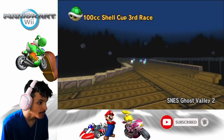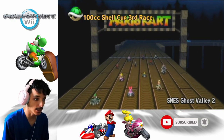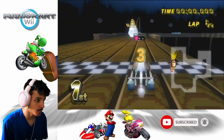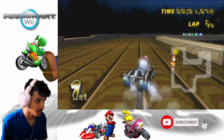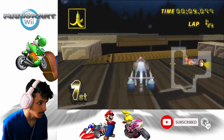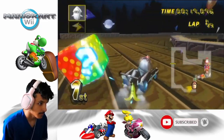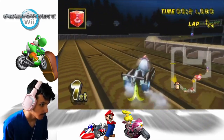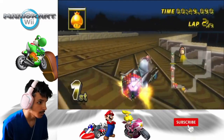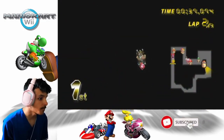SNES Ghost Valley 2 — Super Mario Kart. Maybe I can take the shortcut because in the last class I didn't take it. There's a little shortcut you can take with a mushroom. Come on, Funky Kong. Good start — wow, Waluigi didn't last. Oh, that sucks.